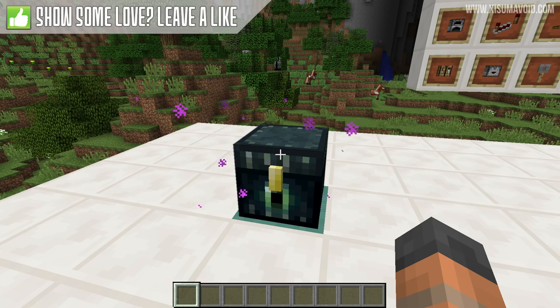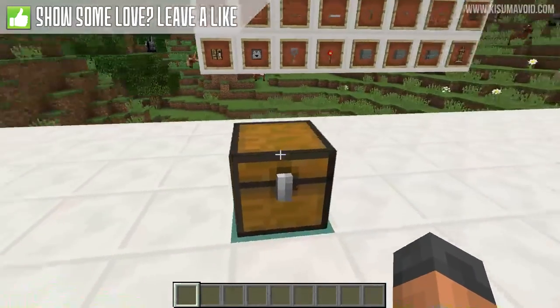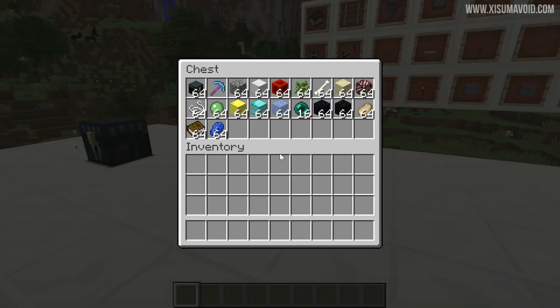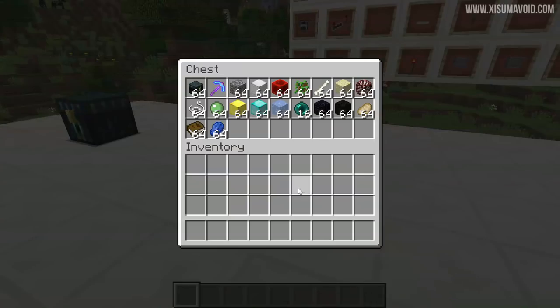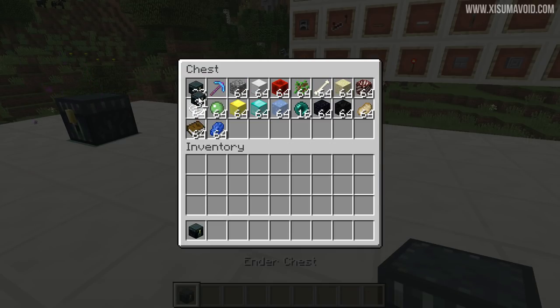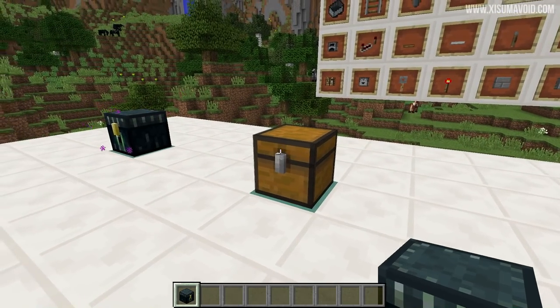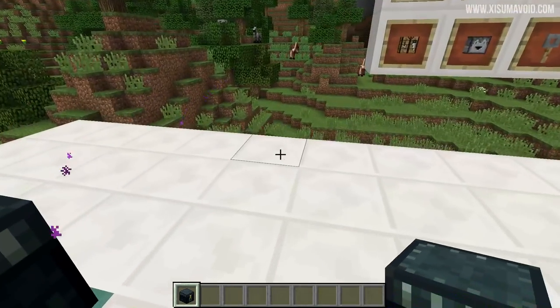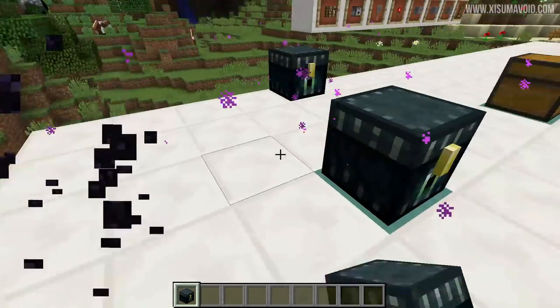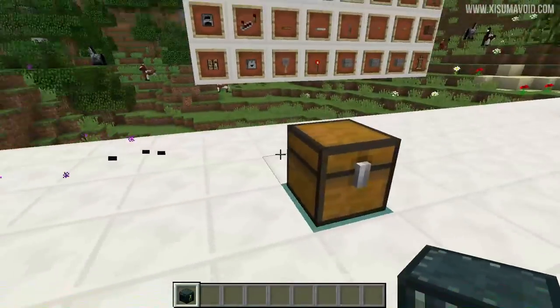I want you to imagine that this chest over here is actually an ender chest, because this is how I told you to set it up in that previous tutorial. There are still some important things to consider. You should make sure, either in a shulker box or in your ender chest, that you have a silk touch pick so you can pick back up an ender chest. I'd also recommend keeping ender chests in there, because when you're doing projects you always want to plop one down — so it's always a good idea to have loads of these to hand.